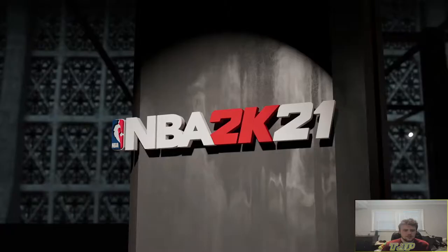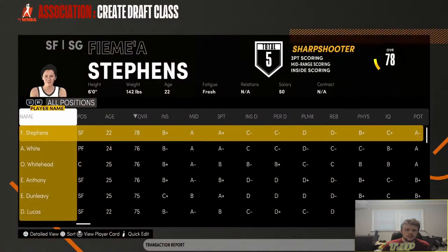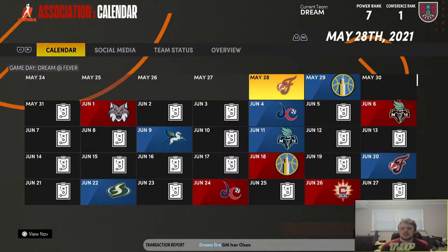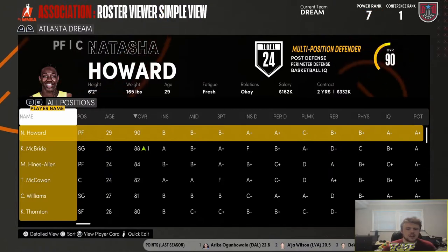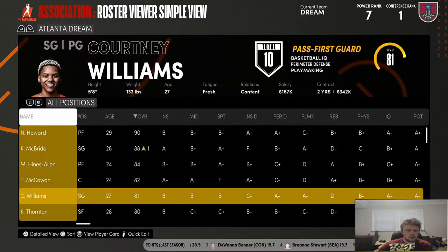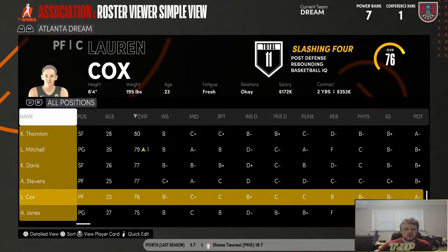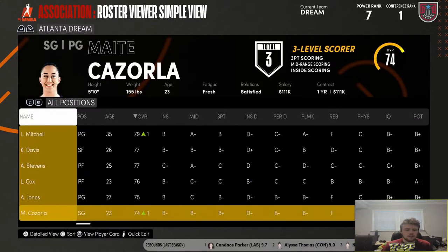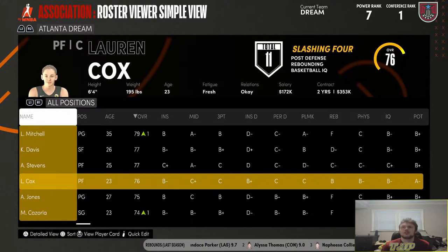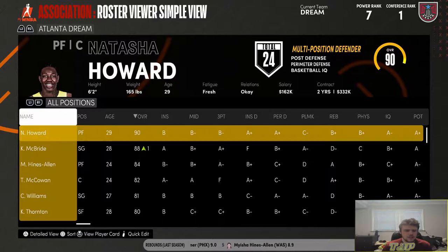Let's take a look at how good our team is. So we have Natasha Howard, Kayla McBride, Myesha Hines-Allen, Tierra McCowan, Courtney Williams, Kayla Thornton, Leilani Mitchell, Kayla Davis, Azura Stevens, Lauren Cox — who is no longer out for personal reasons — and neither is Mate Gazorla. That means I could have taken Liz Cambridge, but oh well — it is what it is. Not too bad of a team.